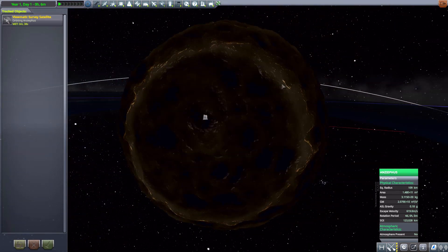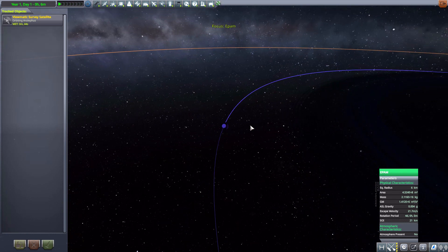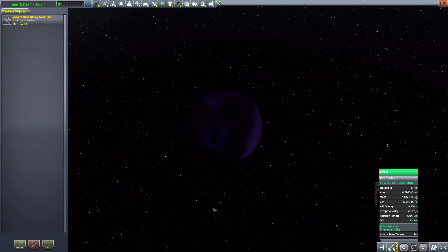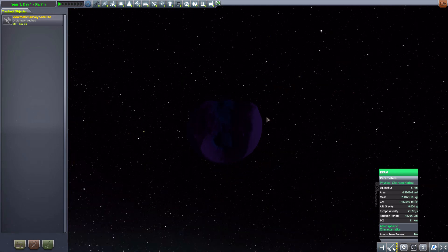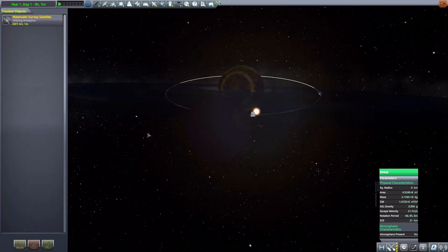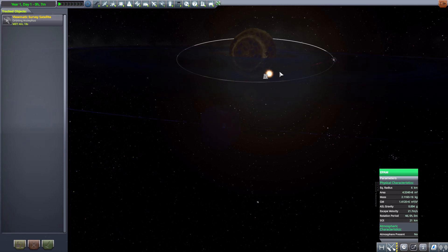The first of the moons, just outside the ring, is Epam, which is basically a small captured asteroid, six kilometers in radius, and once more no atmosphere. I really like this one because it looks like it was meant to be a spherical object at one point but just got bombarded by all sorts of things, knocking out chunks all around it. It looks pretty darn good — it's purple, and that's always fun. It's a nice little asteroid to explore, with a beautiful view of the ring and the planet Anzephas.